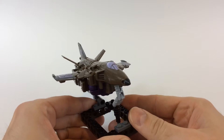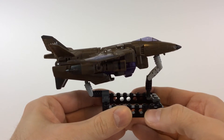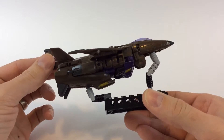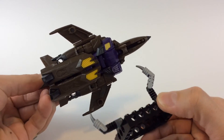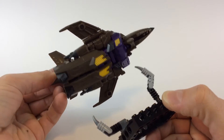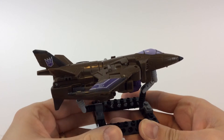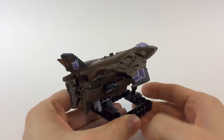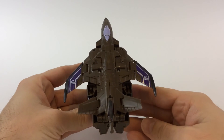I have him here on a stand to give you a really better idea of what he looks like. Now, there were those pants I was talking about, but in jet mode you can see they hide right in there — so that's pretty cool. You could display him either way, but I still prefer him in his robot mode. I think he looks pretty good like that.